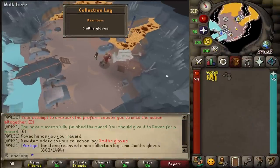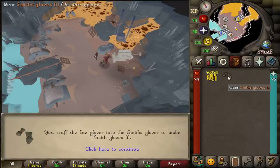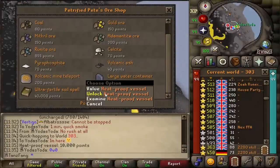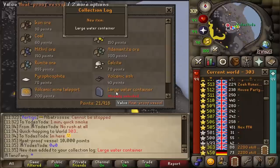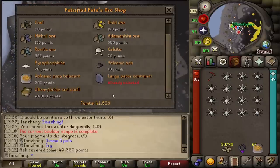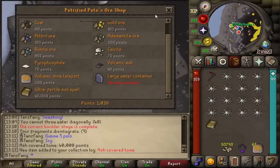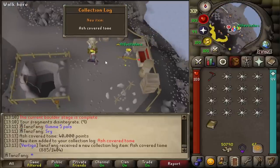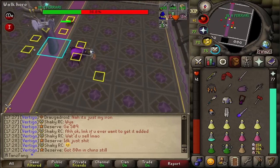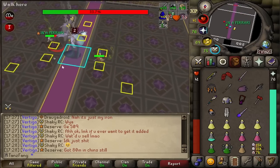Here we are buying the very first piece of the Smith's outfit. I'll combine these with the ice gloves and then crack on with the rest of the outfit. The first purchase after the teleports to get us to Volcanic Mine is the large water container. With this game completed we can now buy the Volcanic Tome, which gives us the Ultra Versatile spell on the Lunar spellbook. Happy to be done with the Volcanic Mine collection log.